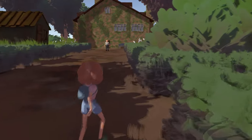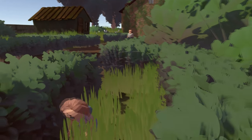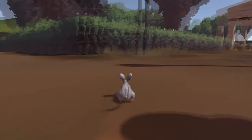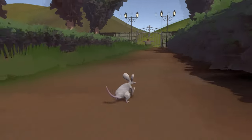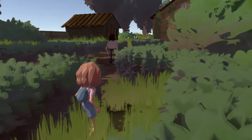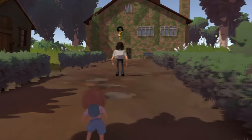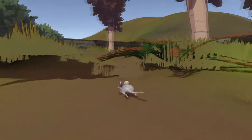Another thing that we talked about when we started this project is that we wanted something special about this game — something that stands out. We decided that we wanted it to be our interactions with the rat. Having a different perspective in games can be really fun as it can offer something unique in terms of gameplay and can be very diverse in the environment. But as we have been focusing on the basics of the game and our art style, it has become apparent that we haven't spent enough time thinking about the main aspect of our game: the rat.